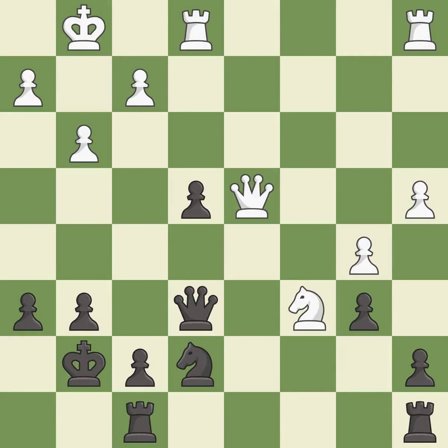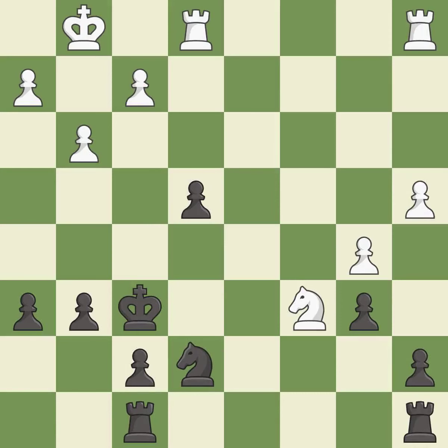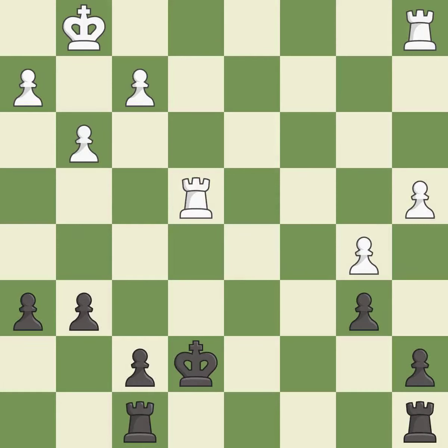This blocks the check from an opposing queen — it is best. Very precise; it is best. Recaptures; it is best. Right on target; it is best. Takes back. This is the start of the endgame and black is equal — it is best. That pawn was free for the taking.